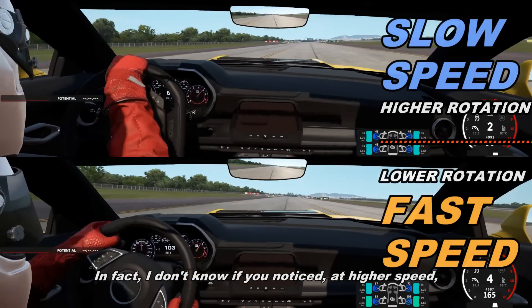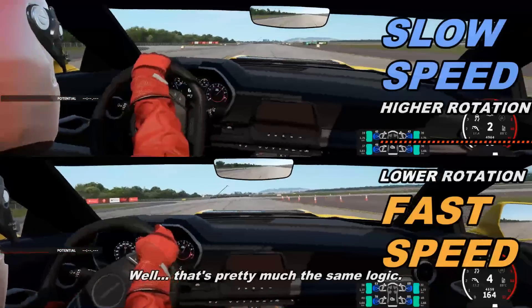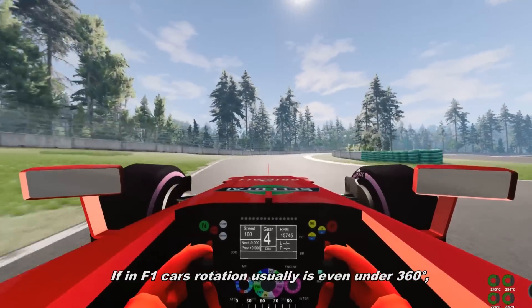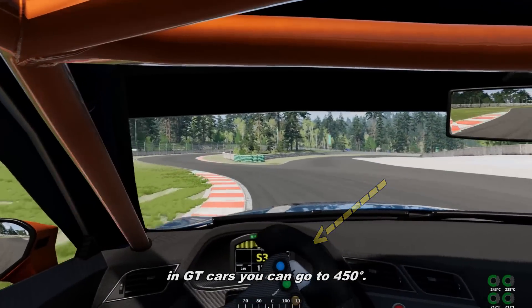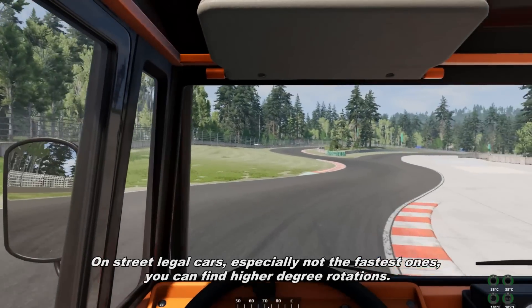For the rotation: faster the car, lower the rotation. At higher speeds you usually rotate the steering wheel less than at lower speeds — that's pretty much the same logic. In Formula 1 cars the rotation is usually even under 360 degrees. In GT cars you can go even to 450 degrees. On street-legal cars, especially the slower ones, you can find higher degree rotation.